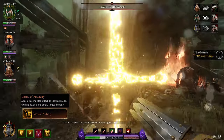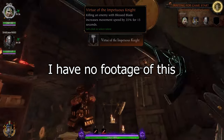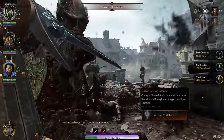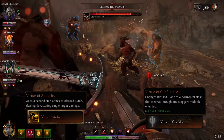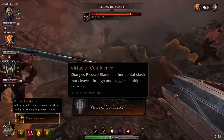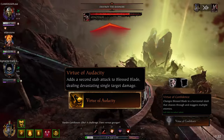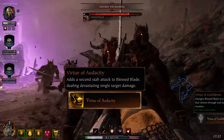GK's final level 30 talents all affect his ult. Virtue of Audacity — adds a second stab to Blessed Blade that deals high single-target damage. Virtue of the Impetuous Knight — killing an enemy with Blessed Blade gives 35% movement speed for 15 seconds. Virtue of Confidence — Blessed Blade becomes a slashing effect with high cleave and stagger power. It's a choice between Stabby Stabby or Slashy Slashy. Slashy Slashy is good for waveclear, but Stabby Stabby gives massive damage versus bosses, which is one of the few things Grail Knight lacks. I prefer Stabby Stabby, but Slashy Slashy is also good depending on your playstyle.